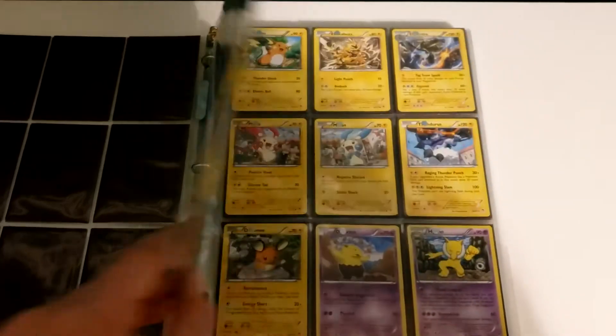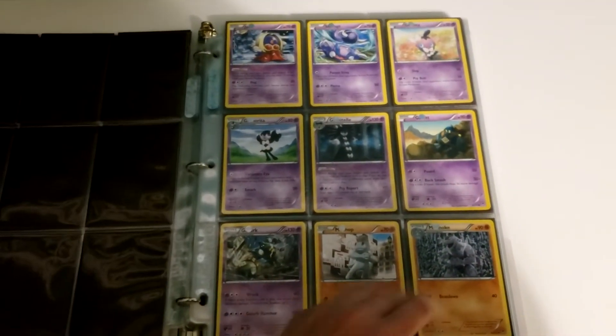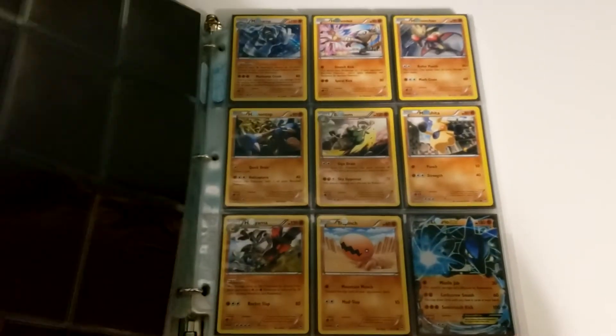Seismitoad EX was a very popular card and a very versatile one. You could put it in just about any deck at one point because it only needed a Double Colorless Energy.